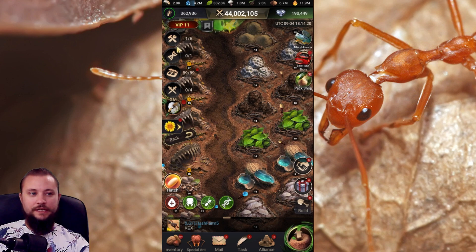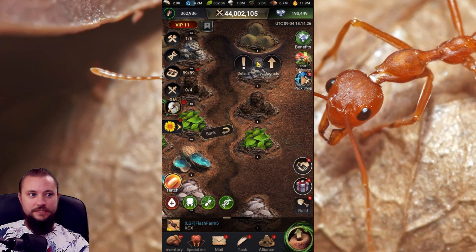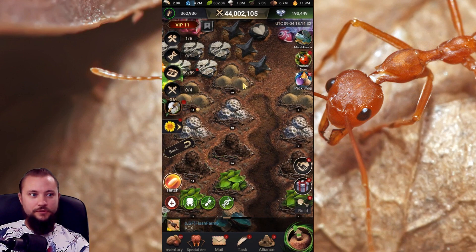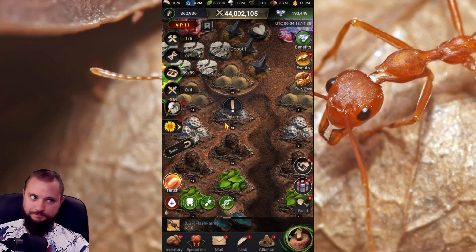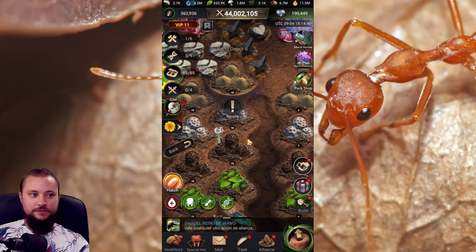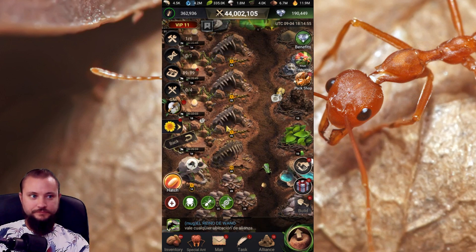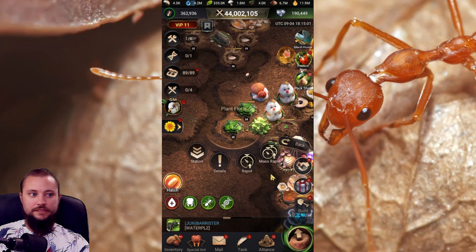Especially for depots — depots are probably one of the longest buildings. My depot level 10 right here was something like 28 days. So using speed ups to finish depots is just not as efficient, because you could speed 10 to 15 resource buildings with the same amount of speed ups as you would use on one depot, and you'll get way more points from the upgrades on these resource buildings as far as speed ups go.